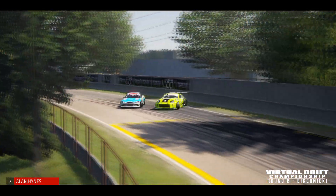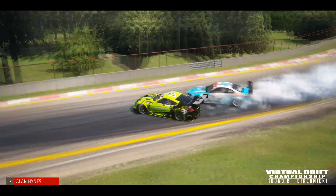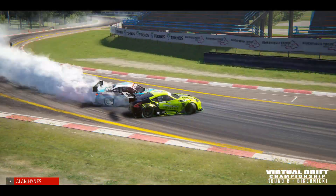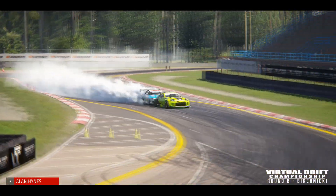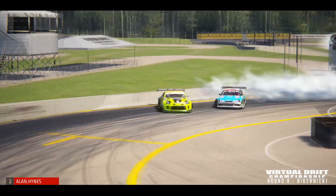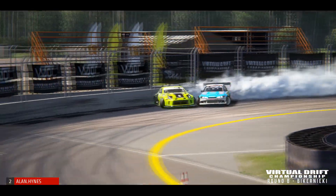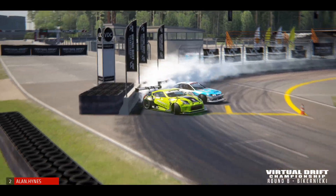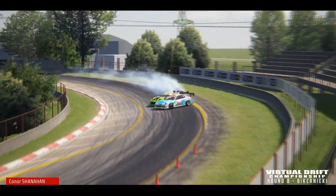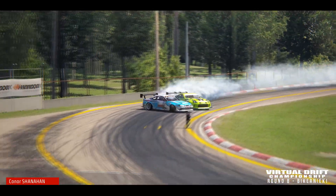As they come out of the gate clean and flying down the straight, initiating in already is Allen Hines, keeping on that nice wide line. Right behind him is Connor Shanahan, closing that proximity as they transition back into clip 5. Just coming close to those rumble strips but not going on them, getting up on that wall. Allen putting it into the wall a little bit, having to readjust. But Connor Shanahan sees as they come down that straight, initiating in right away — Allen Hines is putting on the pressure as they transition bumper to bumper.